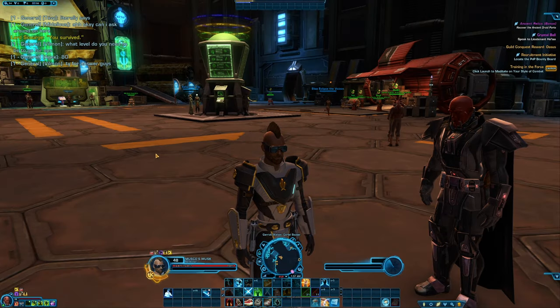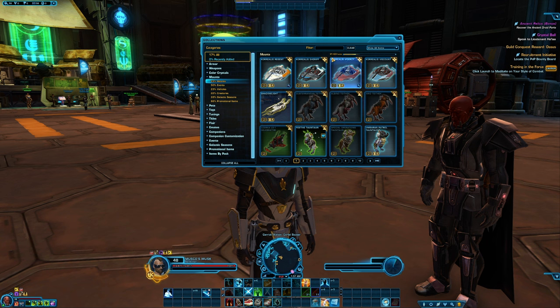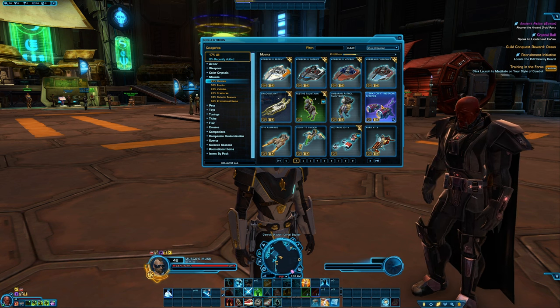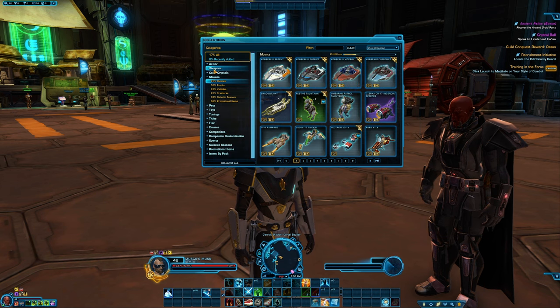Did you know that by pressing Ctrl+C together, this will open up your collections window? The collections is a feature in the game which allows you to unlock different cartel market items account wide. For example, if you recently unlocked a mount that you really like and you want to use it on different characters, you can come over to the mounts category, find the mount you unlocked — for example the Zerka CR17 Incendia speeder — click on the collection button and it will offer you to pay 400 cartel coins to unlock this mount across your entire account. You can do this with any cartel market item.